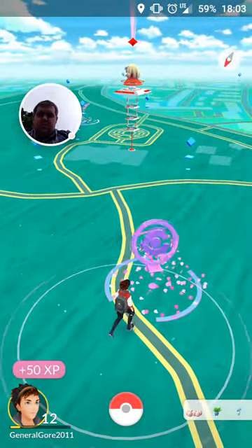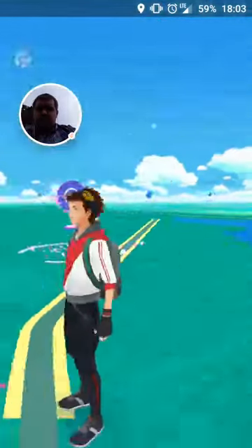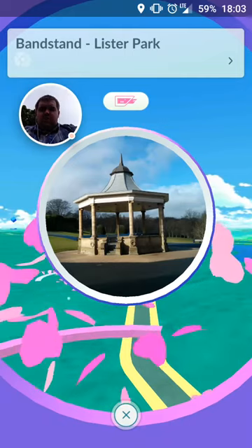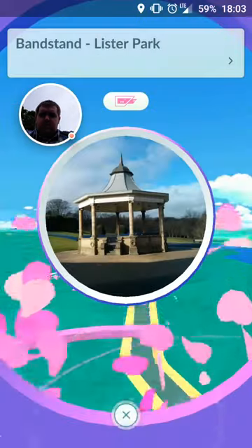That's something for people who didn't know. If you just use the Red X there it works quite well. But that's basically how you use the lure module. If you don't know how to activate one — well, obviously there's one on this at the moment. When that goes, that does turn blank. Basically when there's no one activated, that will be blank. When it's blank you just click on it, click items in your bag, and then click on lure modules.